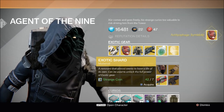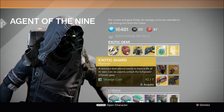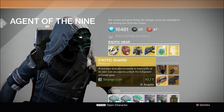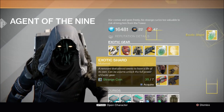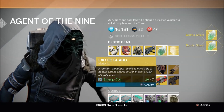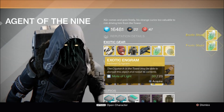Exotic shards are needed to unlock the full power of exotic gear and to exchange old exotics for new exotics, as we're about to see in just a moment. So I'm going to get 3 of these — it takes quite a while to actually get these. And I'm also going to buy an exotic engram.